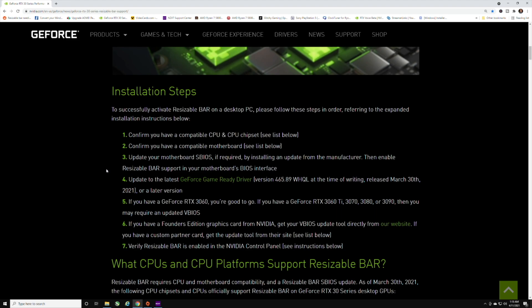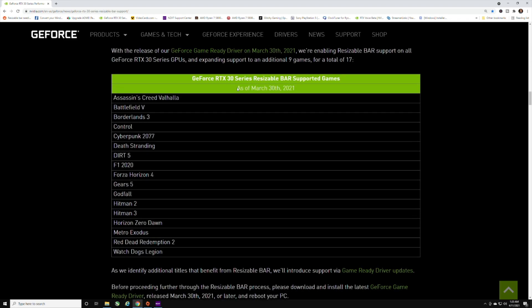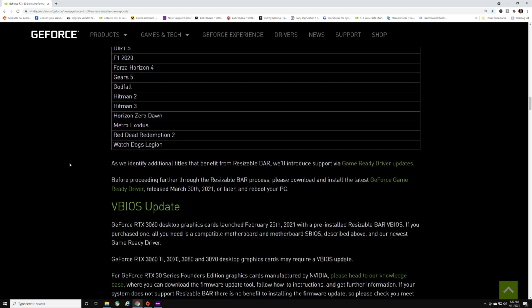Here's actually a list of games that have support for Resizable Bar. I chose games that were actually listed here — Assassin's Creed, Battlefield 5, Borderlands 3, Control, Cyberpunk, Death Stranding, Dirt 5, and so on. The three we're going to be looking at are Watch Dogs Legion, Assassin's Creed Valhalla, and Borderlands 3.